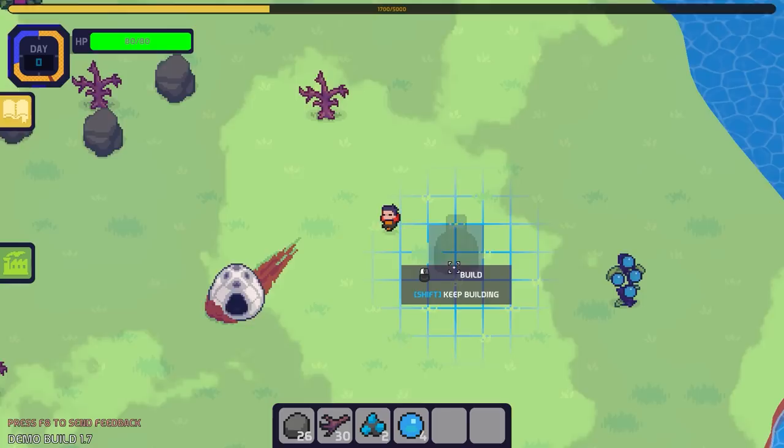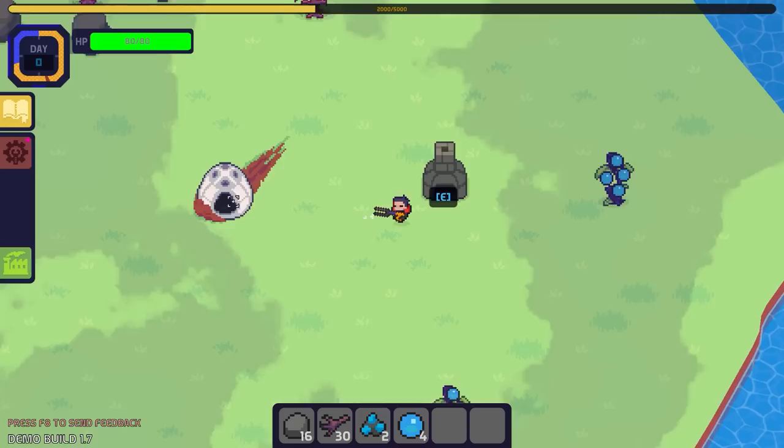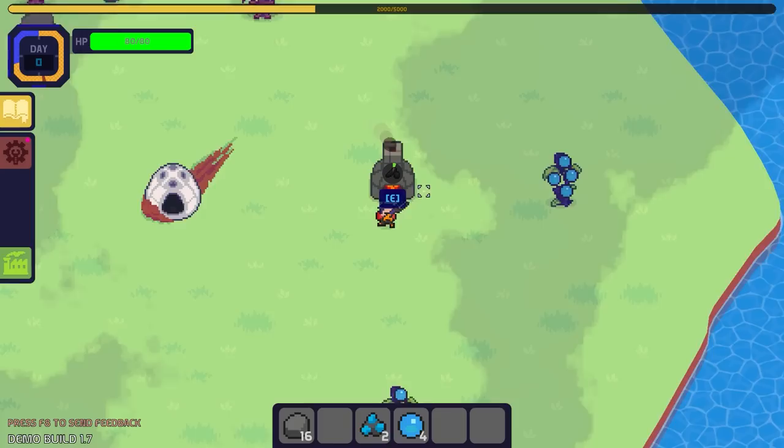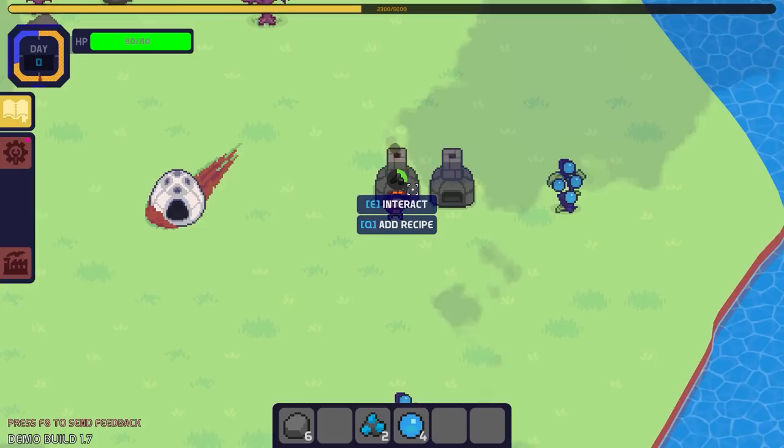We've got some resources. Make a furnace — where do you want a furnace? Here. Choose a recipe, we're going to need some charcoal. There we go, now we're cooking. Well, we're cooking with wood.